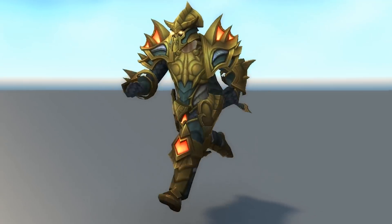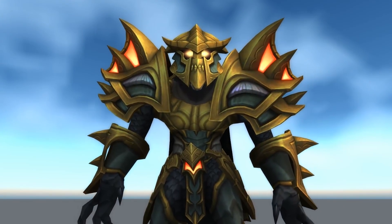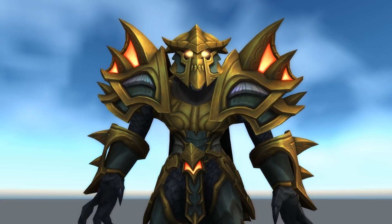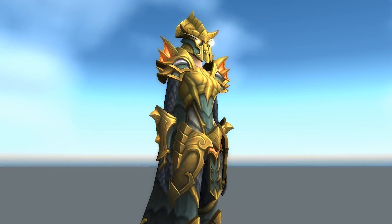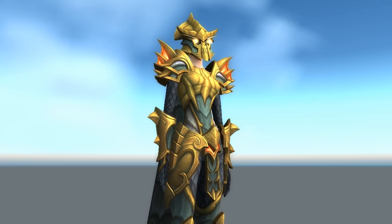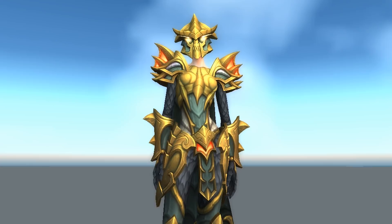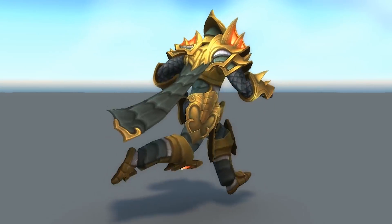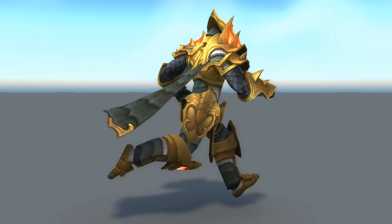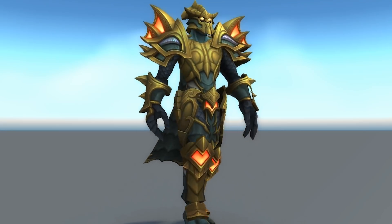This set is pretty intense and it's definitely an upgrade from the previous set. The helm works perfectly on all races as of the current PTR build, which is really good — even worgen and tauren, which is quite nice to see. This set does reuse the chest, legs, and boots from the previous set, now giving it a gold variation which looks really great, along with these big glowing orange parts throughout. The cloak is a lot longer than it was before, which looks really great.